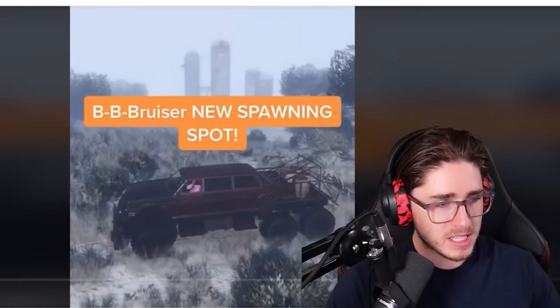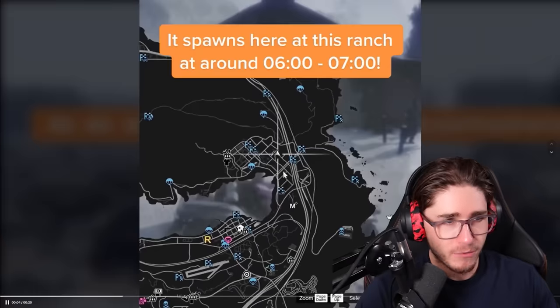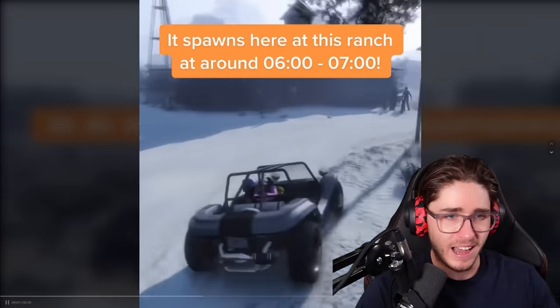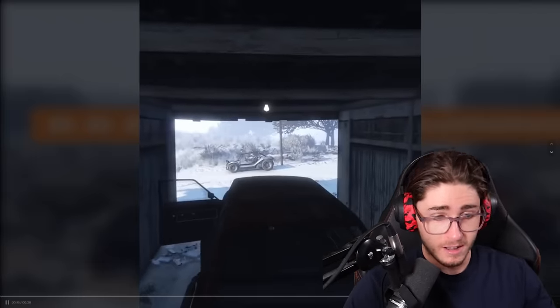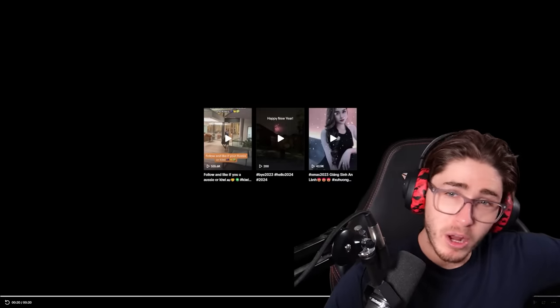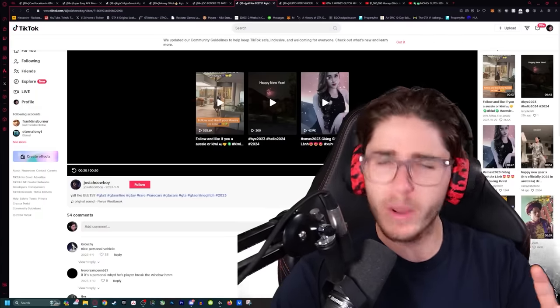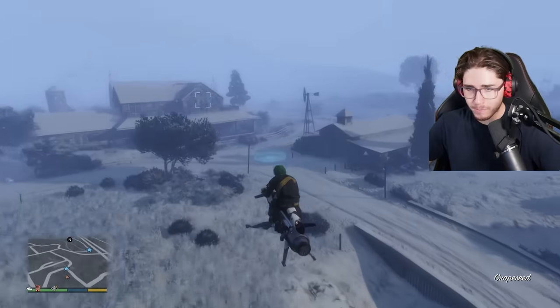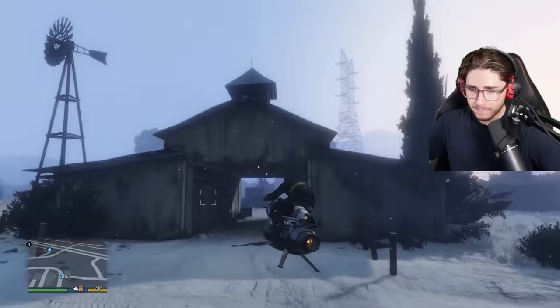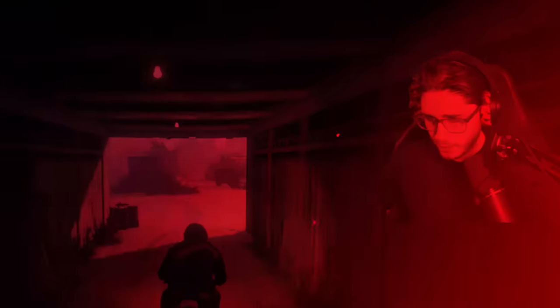BB Bruiser — new spawning spot. We're going to find the BB Bruiser. It spawns up here at 6am. You just go up there and there's going to be a car you can sell for a lot of money — an Arena War car just by driving up there at 6am. I think I would have known about this by now if it were real, but we're going to try it anyway. Here we are — the time is 6am. We're over at the O'Neill Brothers farm, and it should be right here. And no — to no one's surprise, we have been lied to. This myth is busted.